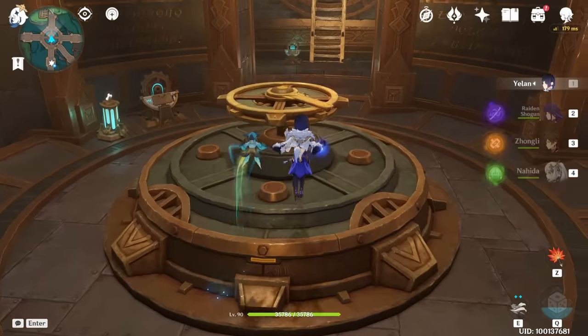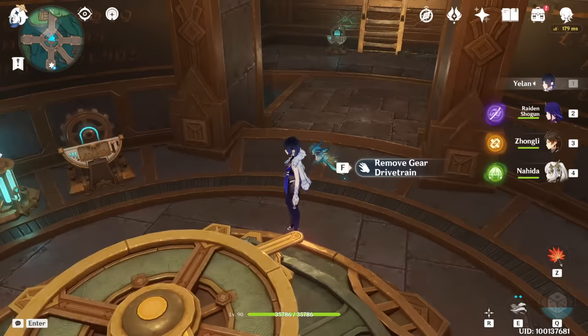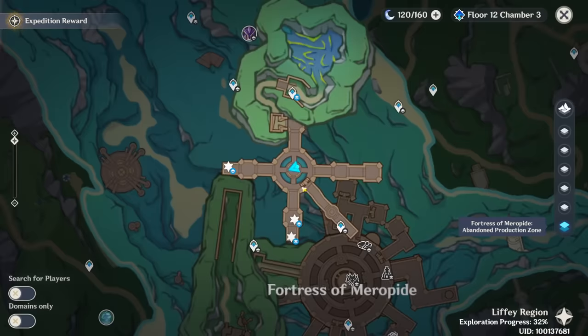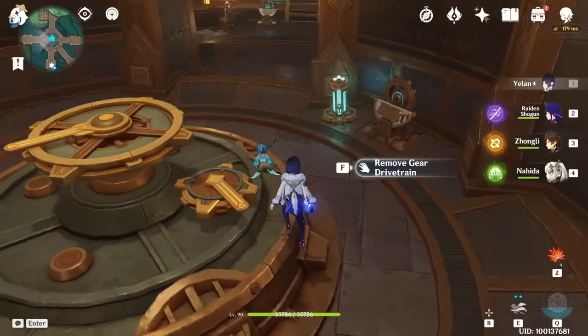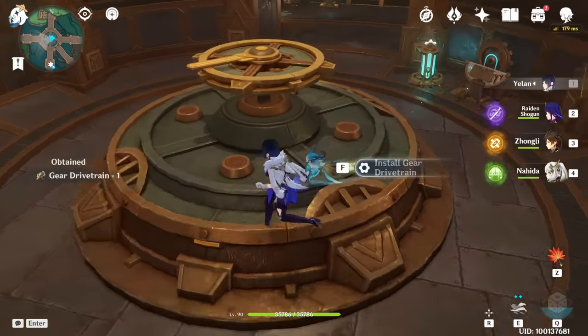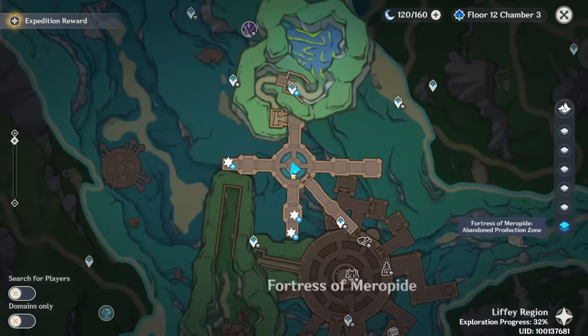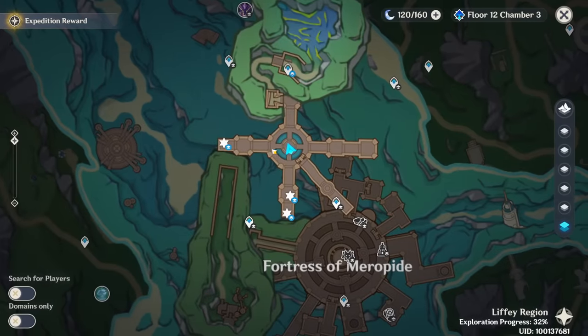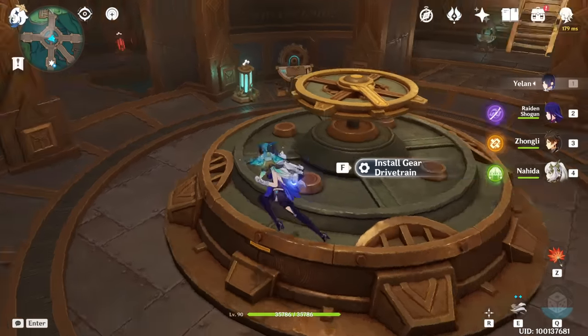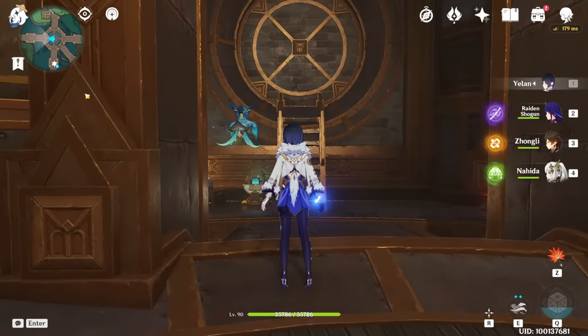When you come here, this is my situation at least. I didn't touch anything - I just came here after all the quests. Maybe you will have more gears, the gear drivetrain. Maybe you will have more or maybe you will have only one just like me. Anyways, how to do this? Let's go to the one on the left side first, the one on west. The one pointing toward west, as you can see on the minimap.